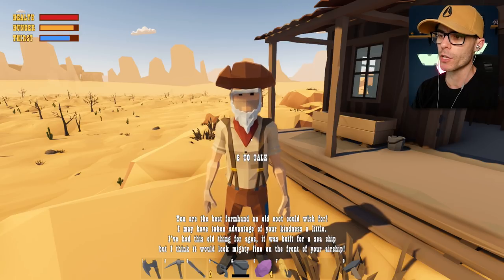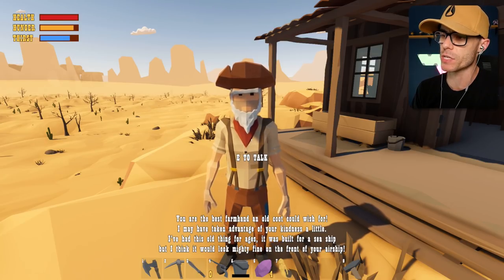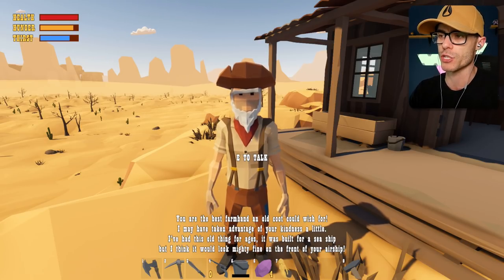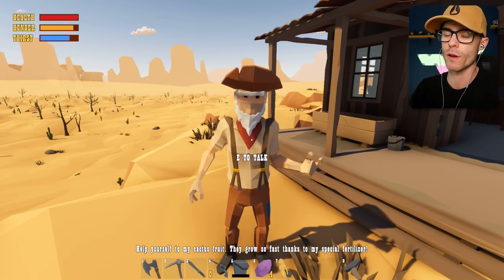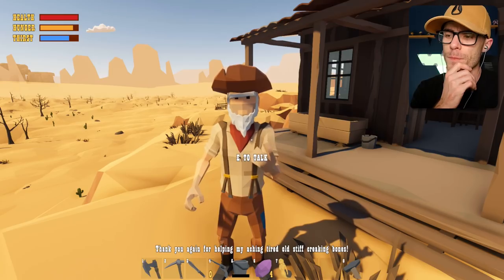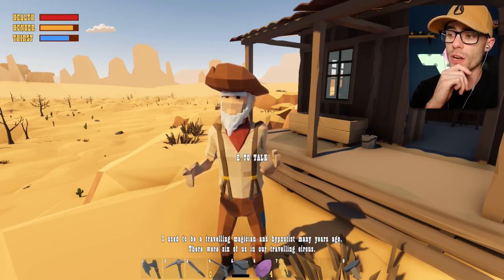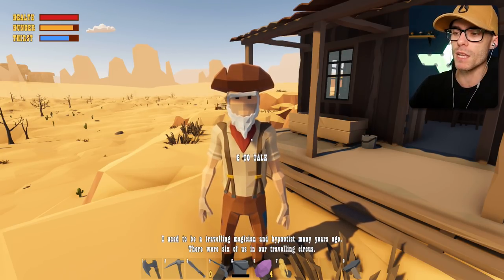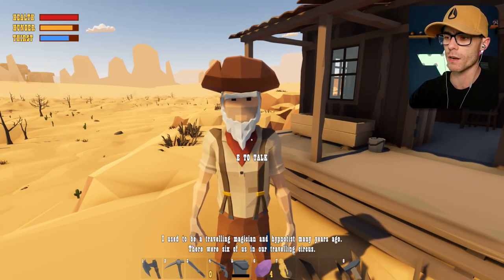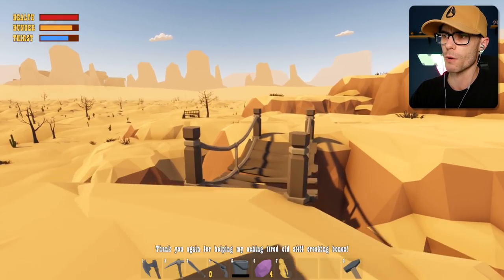Mermaid figurehead! 'You were the best farmhand old Kuku ever wished for. I may have taken advantage of your kindness a little. I've had this old thing for ages - it was built for a seaship, but I think it would look mighty fine on the front of your airship.' Help yourself to my cactus fruit - I have been. 'They grow so fast thanks to my special fertilizer. I used to be a traveling magician and hypnotist many years ago. There were six of us in our traveling circus.' This guy used to be a magician - that's crazy!